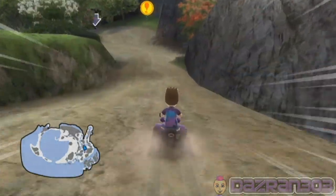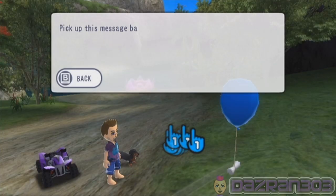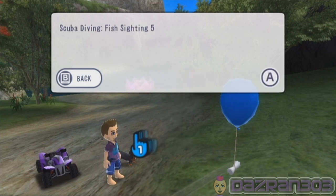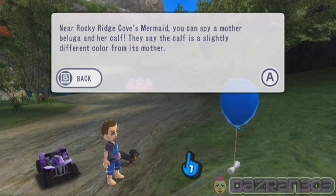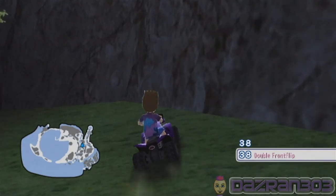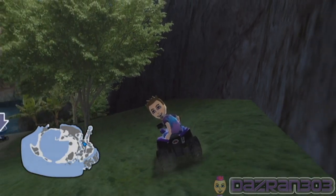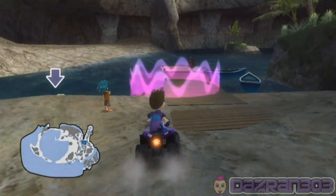We'll get the balloon while we're here - let's do a forward tumble to get the balloon. Pick up this message balloon. Let's see what it says: Scuba Diving Fish Sighting 5 - near Rocky Ridge Cove's Mermaid, you can spy a mother Bulga and her calf. They say the calf is a slightly different colour from its mother. Wow - I've never seen a whale before. It's a calf.